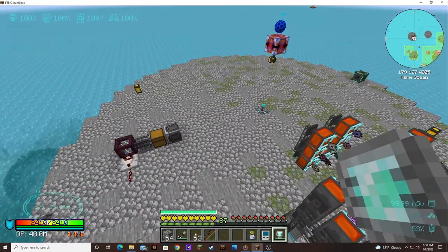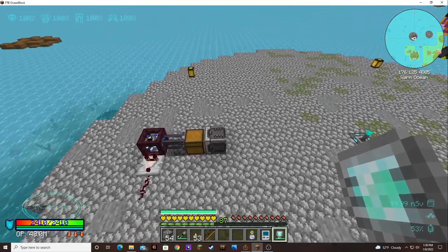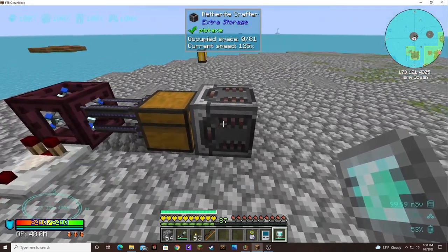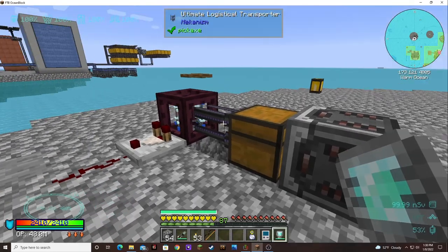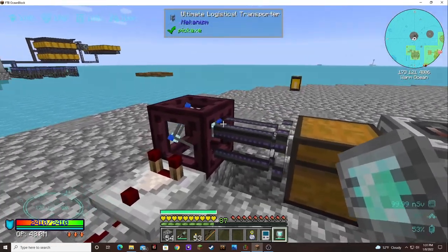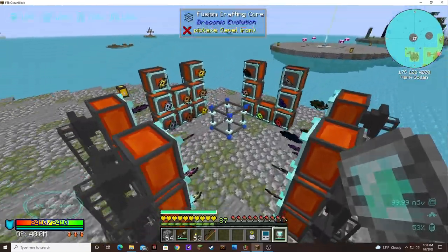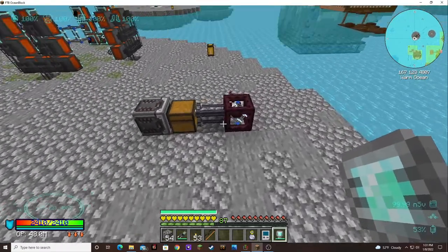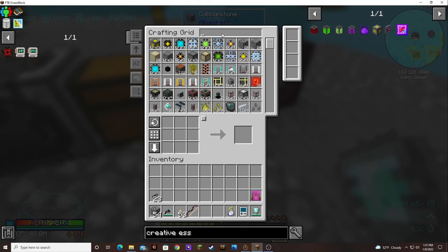We got that hooked up. Now what we have to do is get it to send a quantum entangled singularity into this chest, which should then trigger the crafting for this. Oh, I forgot — I'm going to have to get an importer on here.